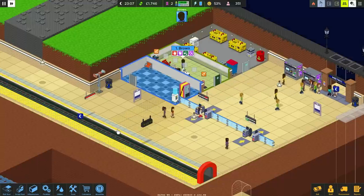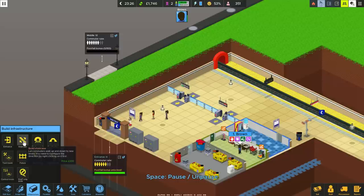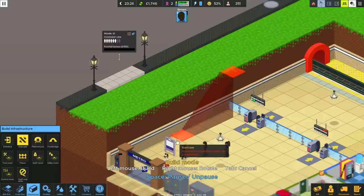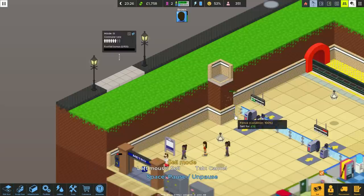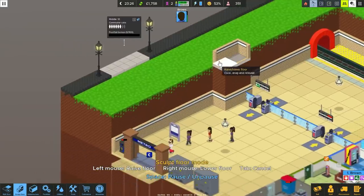It's been moving pretty quick - oh it's the end of the day. We've got 1700 - I don't think we've really got enough. How much are those stairs? Staircase - 400 for the stairs. We could probably push the stairs back one. Sculpt floor - left mouse is raise. Let's sell that, edit floor. There we go.